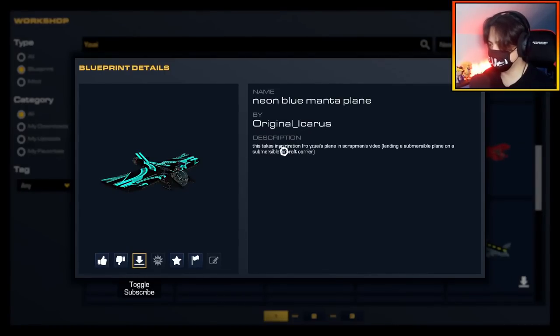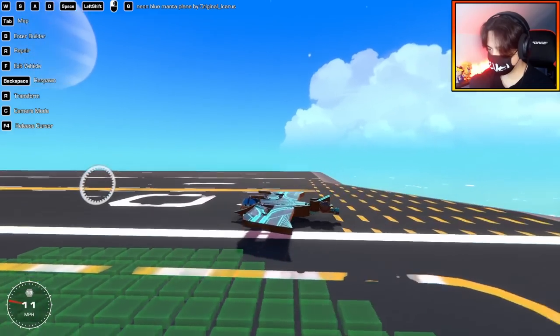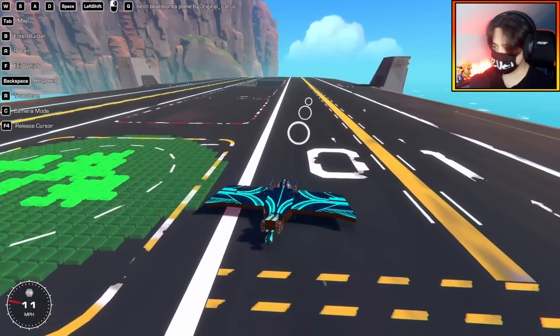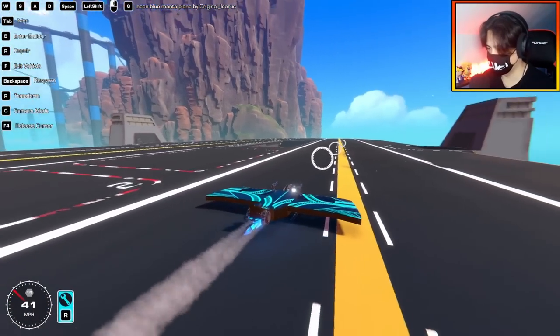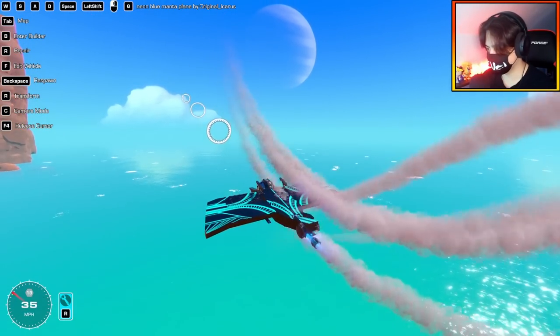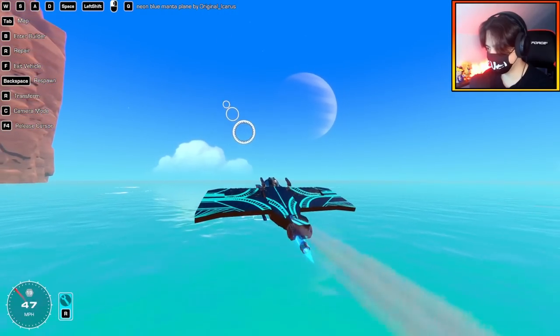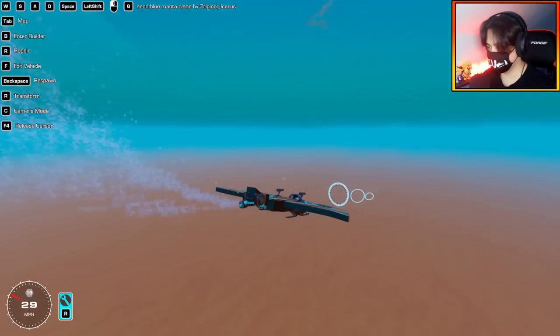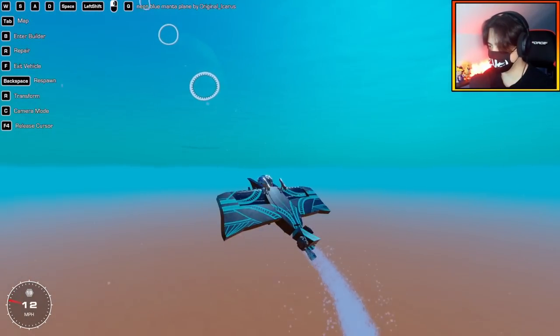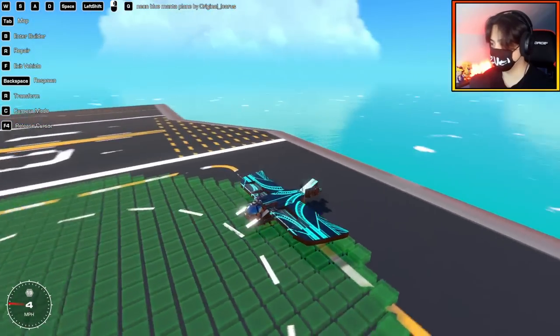This one is by Original Icarus — it takes inspiration from yuzi's plane in Scrapman's video 'Landing a submersible plane on a submersible aircraft carrier.' There she is — the little manta plane, weaponized too. This aircraft is inspired by a manta ray. I oversteered — but this is fine, we can go in the water too. It's also a sub, which is different to my original. It's meant to land on a submersible aircraft carrier — a very unique take. Another cool build there by Icarus.